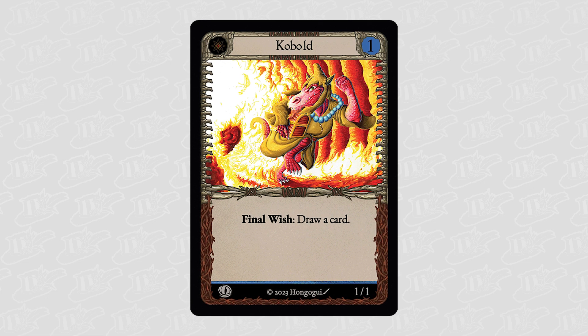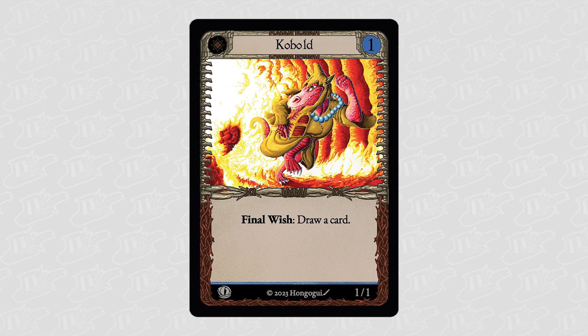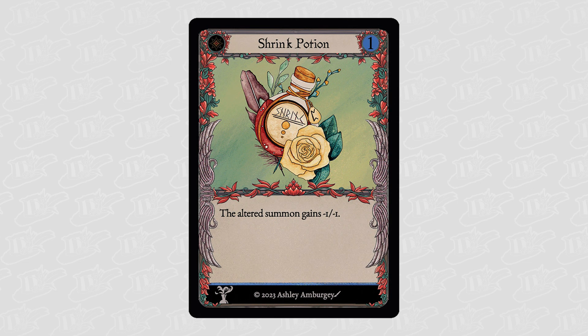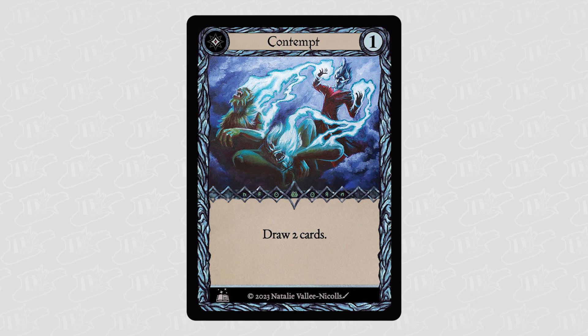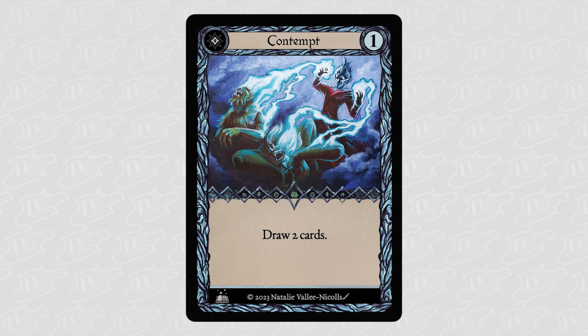Summons make up the majority of cards and are the primary form of damage. They can be changed with alterations, which permanently attach to a summon upon play. Lastly, spells are single-use effects that range from drawing spells to damaging your opponent directly.